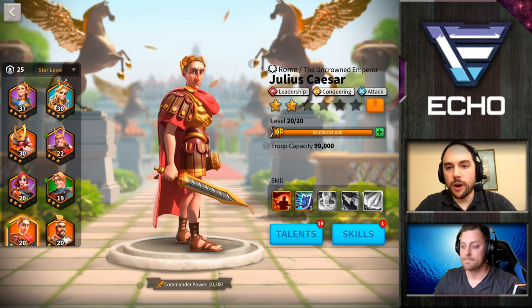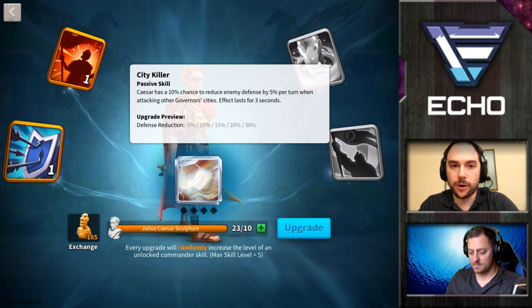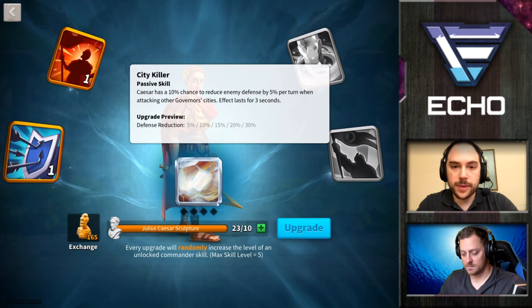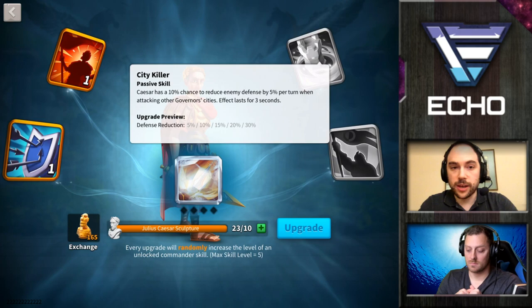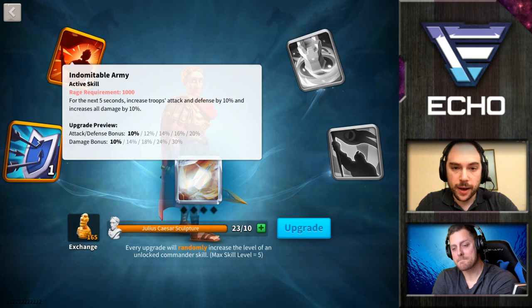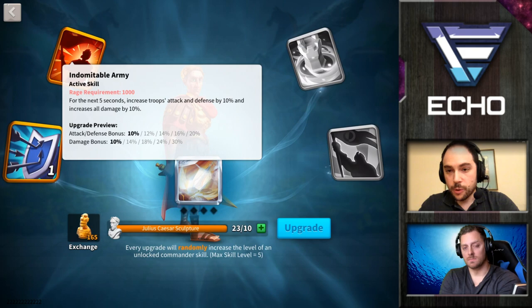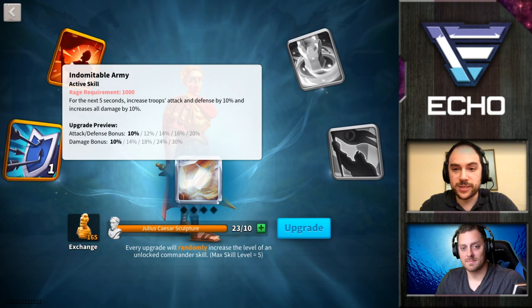I think the first thing we want to talk about, before we even assign the points, is just a quick look at the skills. Tap into the third skill, which looks like a little tower — it's really good for sieging enemy cities. If that is not something you're planning to do right away, I would not level up Caesar to unlock that skill until you've maxed out the first skill. It looks like the guy holding the flag. It increases your attack and defense by up to 20%, and it gives you a damage bonus of 30%, which means if you pair this commander with a secondary that does a lot of damage, like Minamoto, their nuke is going to get super boosted. So I would try to max out that first skill before going further.